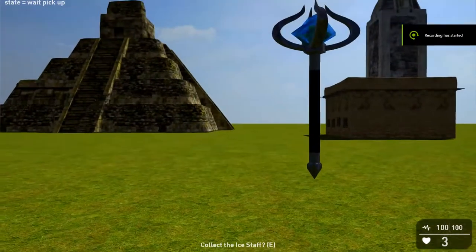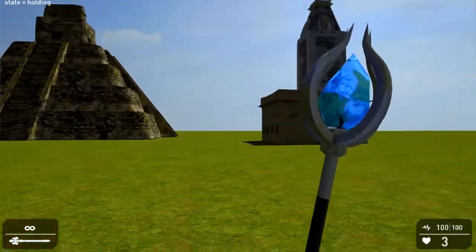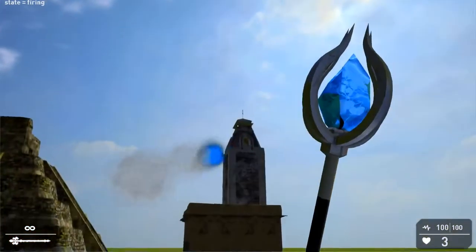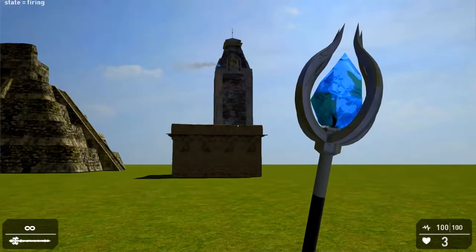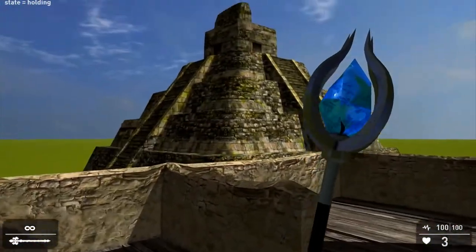I've changed the ground mount to be a projector weapon now. So you can pick it up, hold it like a normal weapon, and it fires up and down now. Zoom up to where it hits.